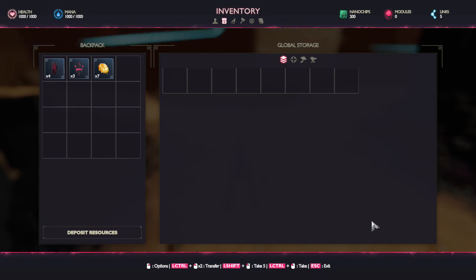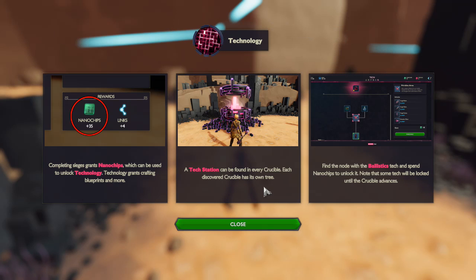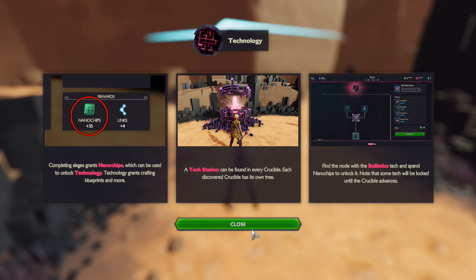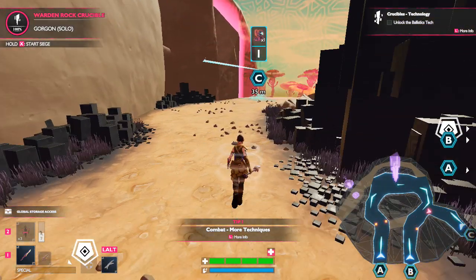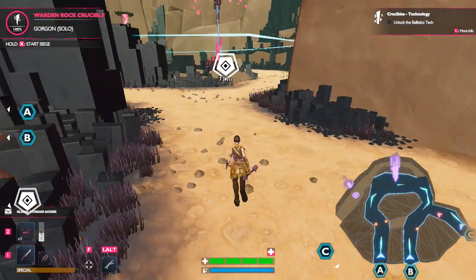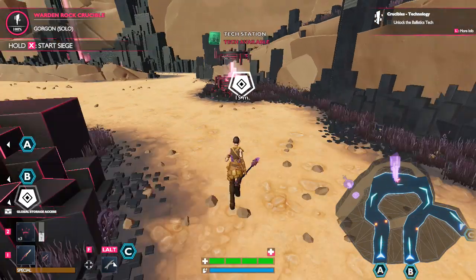Escape to exit — what rewards do we get? Nanochips! A new tech station can be found in every crucible. Each discovered crucible has its own tree. Find the node with the ballistics techs and spend nanochips to unlock it — note that some tech will be locked until the crucible advances. Our crucible is back here — unless we have to find a new one — here it is!